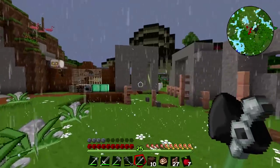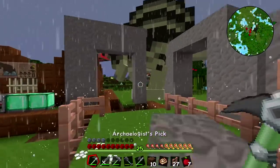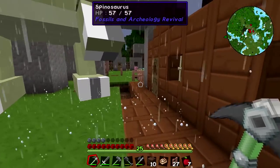Oh no, he's out! Is he? He's out! He's going to break free. We're never going to get him back in now. We've built you this lovely new pen, Spiny, and you didn't want it.